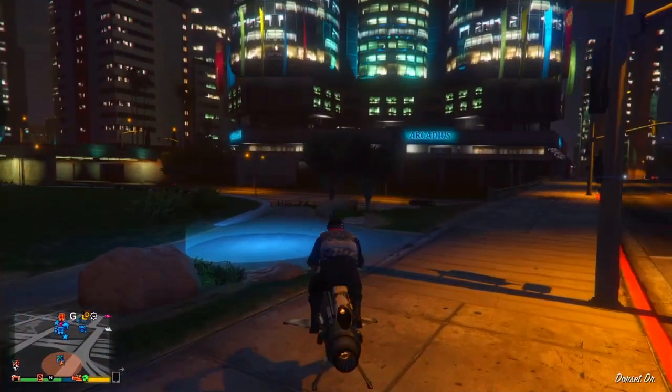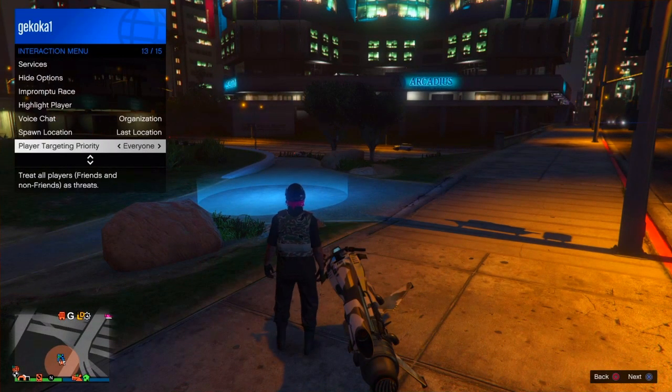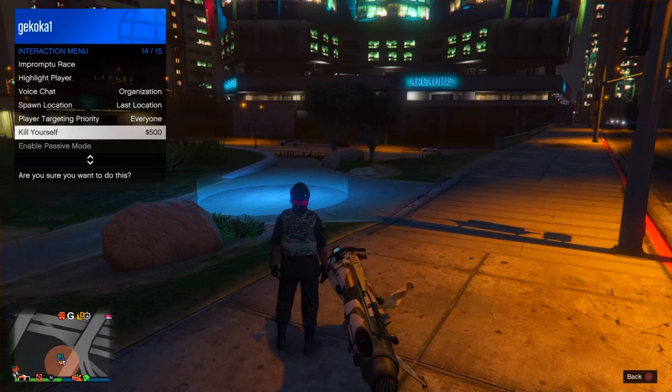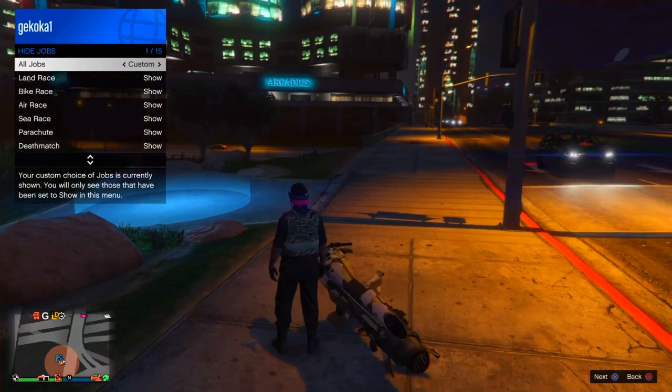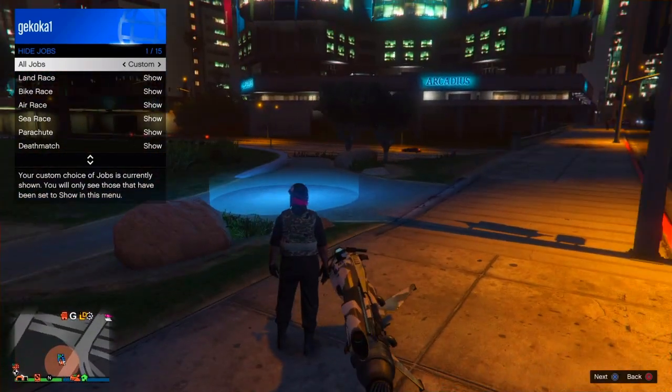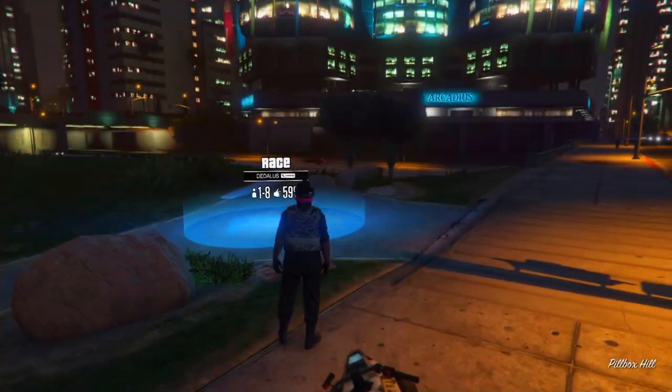If you don't have the blue ring, go to your interaction menu and scroll down to Hide Options, which should be near the middle. Click on Jobs — if it says 'Show' you've got it right, and if it says 'Hide' you've done it wrong.